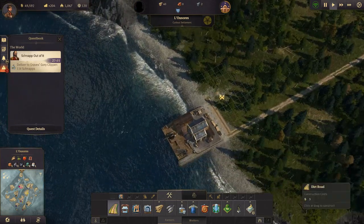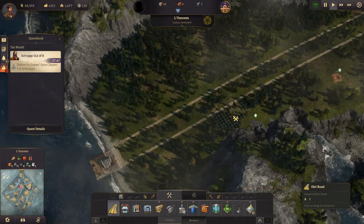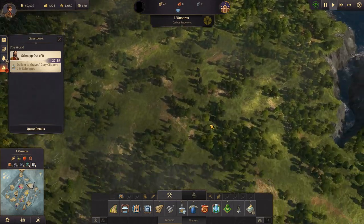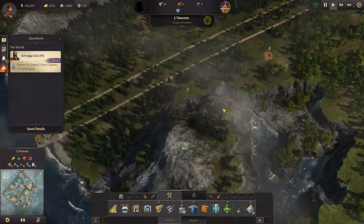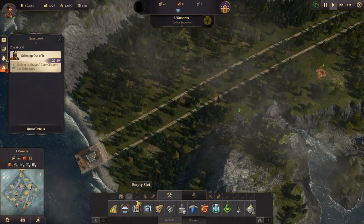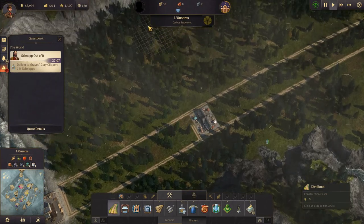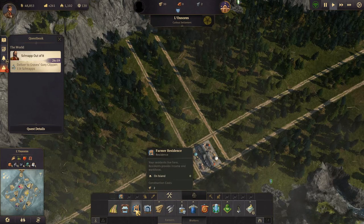We need six spaces in between and get that going. I think our town will be down here. There are really no resources in the open areas except for one clay deposit right there. So let's build a marketplace down here and get some roads going off to the sides from that.